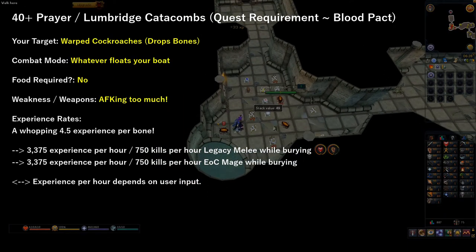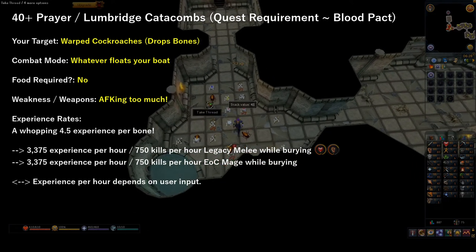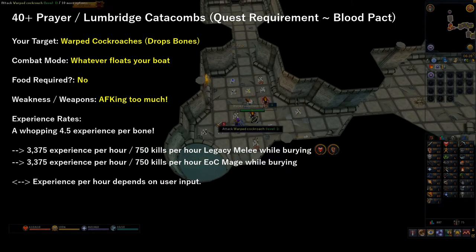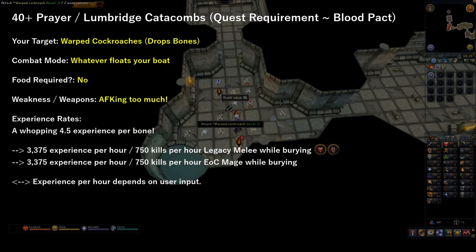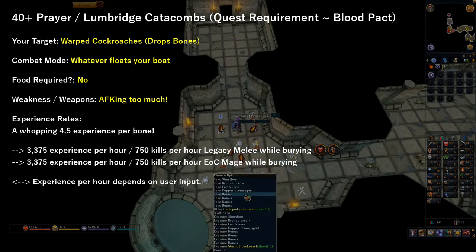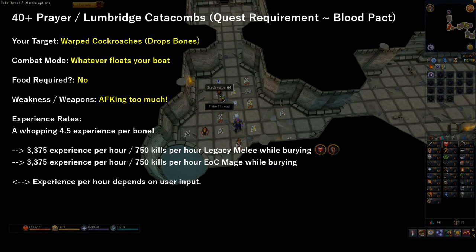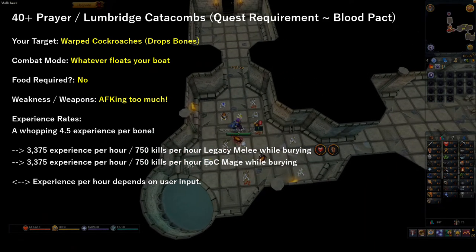The next method for 40 plus prayer is the Lumbridge Catacombs, which requires the quest Blood Pact. The target will be Warped Cockroaches again, which drop bones. Assuming you get 750 kills per hour while burying, you can achieve 3,375 experience per hour. As you can tell, free-to-play prayer is quite difficult to level up, so for those who actually have 99 prayer as a free-to-play Ironman, I give you a thumbs up.